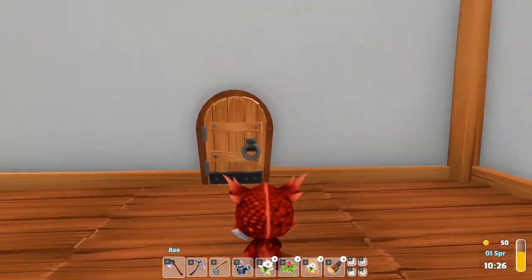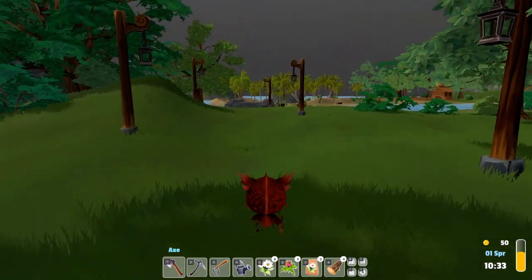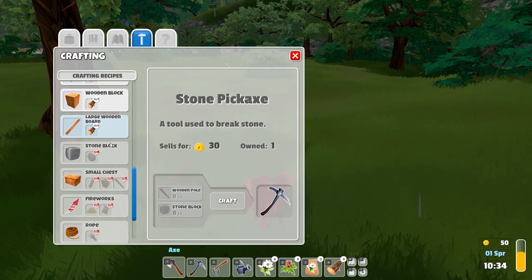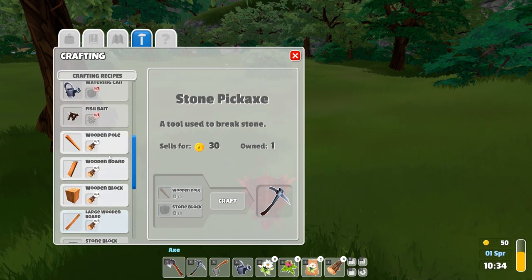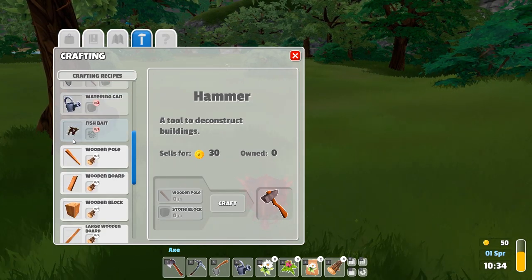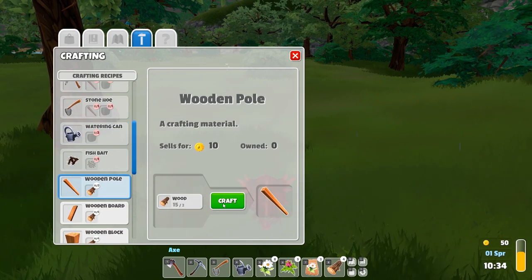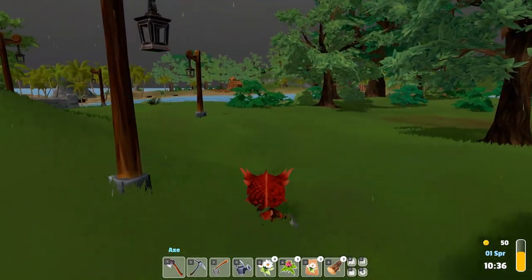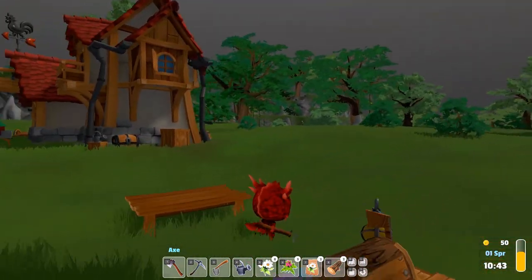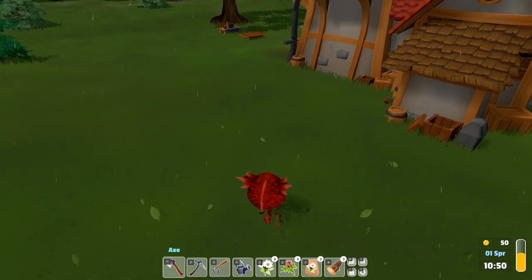My house is basically empty - wow, that looks awful. I have 50 gold currently. In crafting there's wooden blocks, a small chest, some rope, paper - and a hammer, a tool to deconstruct buildings. I want to know how to construct buildings. I still need more stone. Let me check my shop table where I put stuff to sell.